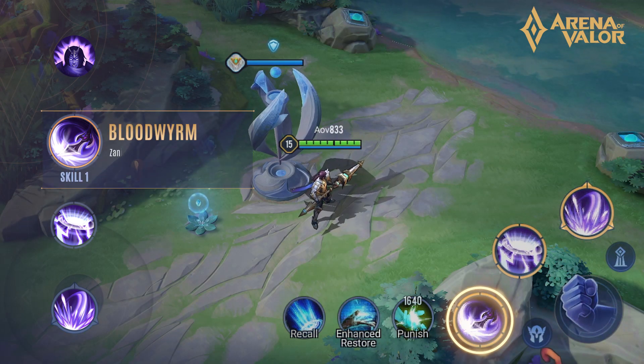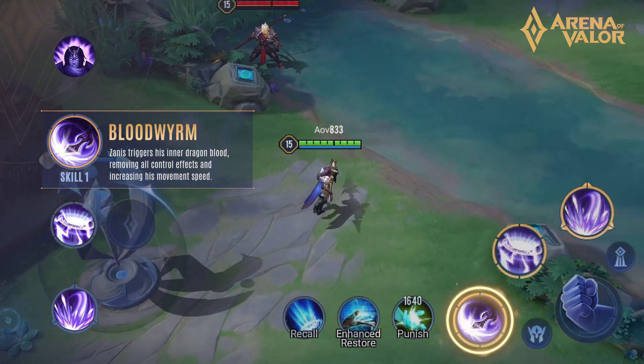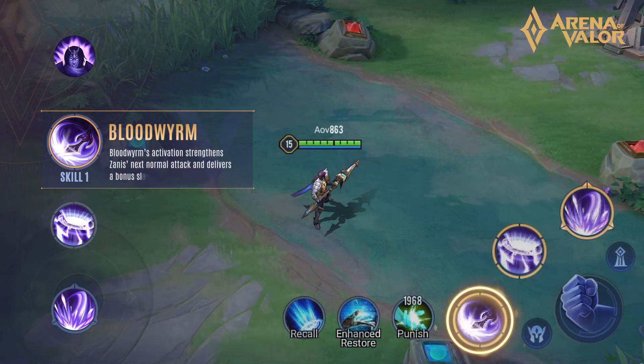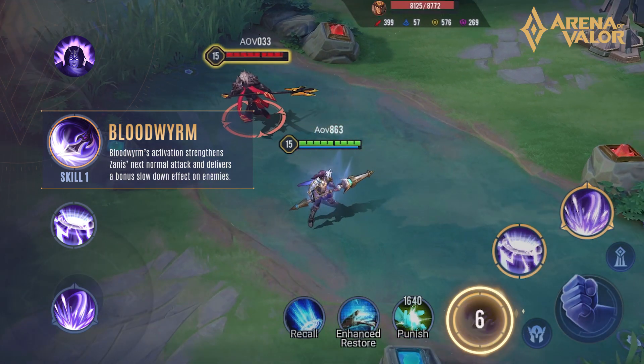Skill 1, Bloodworm. Xanis triggers his inner dragon blood, removing all control effects and increasing his movement speed. Bloodworm's activation strengthens Xanis' next normal attack and delivers a bonus slowdown effect on enemies.